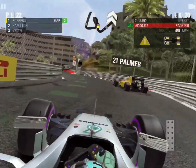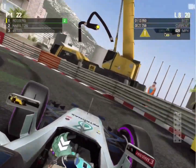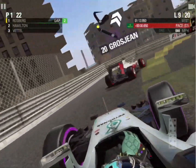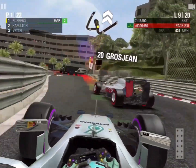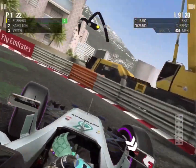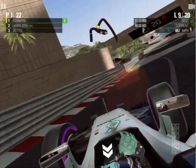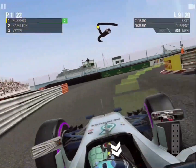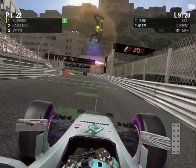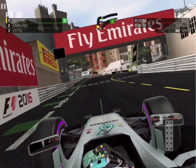Welcome back to another episode of F1 2016 mobile career mode. Today we have round number two of season six and we are going to be at the Azerbaijan Grand Prix. We're doing our first full season on the game — we started out at Monaco just to spice things up. As you can see, we have finally decided to jump into a Mercedes and we're driving as Nico Rosberg this season.